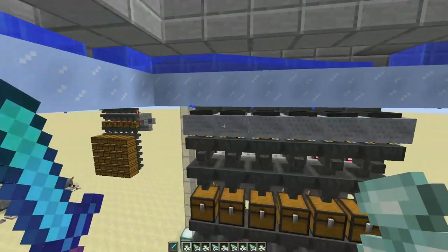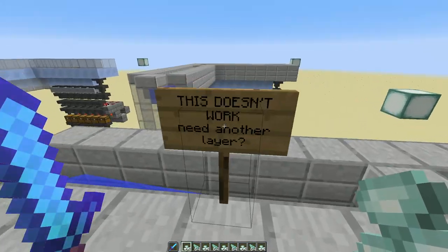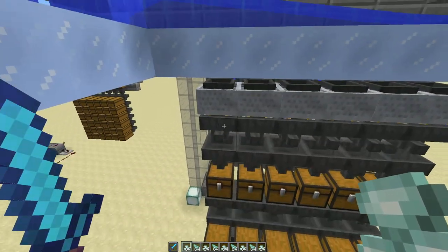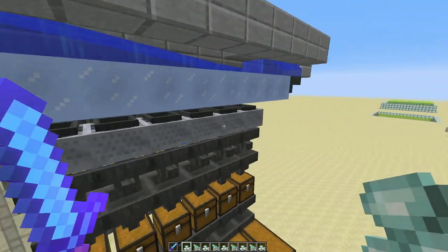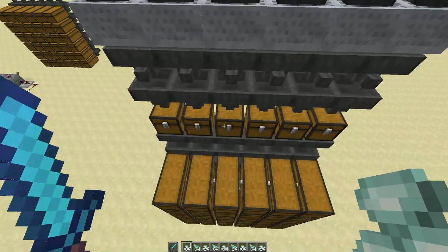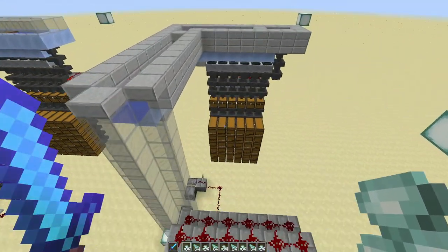So this was a failure. It does not work. I realized they still need to feed into the hopper chain that flows along underneath, which might kind of negate the whole point — but I still wanted to try it. So I built up this.